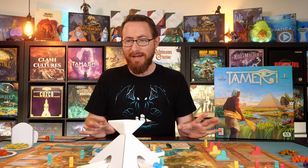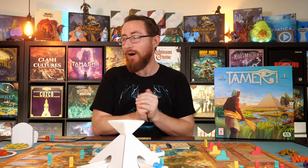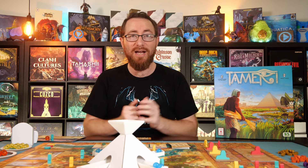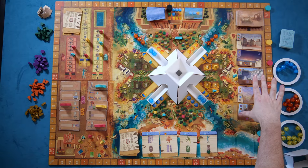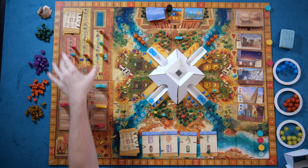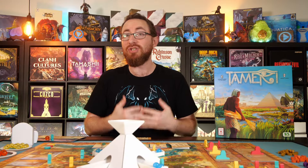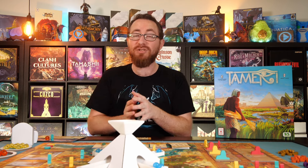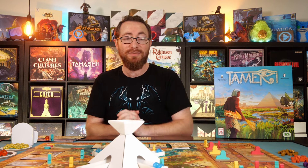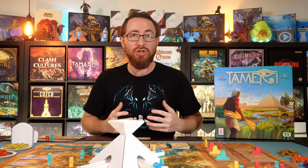Those are the eight core actions, and all of these things cascade together. Buildings give you more you can do and discounts on various things. The priest track gives you extras. The sphinx track cascades into other abilities. The marketplace gives resource flexibility, and harvesting gives a ton of resources — essential for moving up the priest track, donating to the god's favor, and activating sphinxes. You need to make sure you have a resource engine coming in.